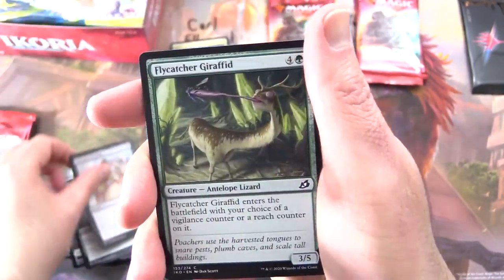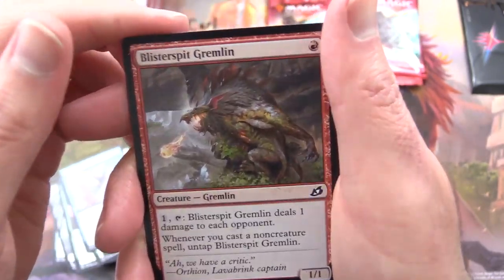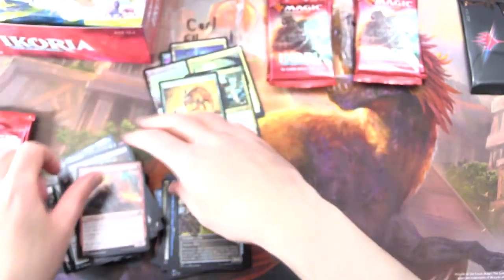Unexpected Fangs, Flycatcher Dririfid, Savai Sabertooth, Wingfold Teron, Blister Spit Gremlin, Fire Prophecy, Dreamtail Heron, Lurking Deadeye, and Drannith Stinger.